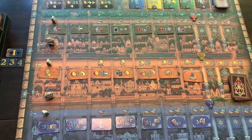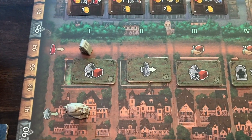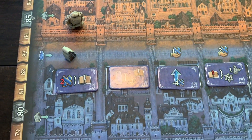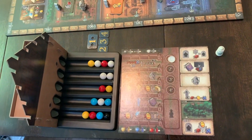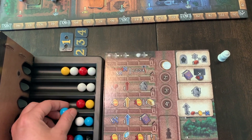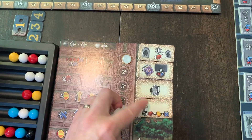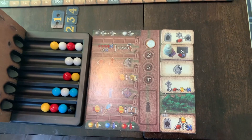Then there's the big board where you move your Golem and your students on three different tracks that correspond to the three areas on your individual board: the red track for the Golem, the yellow track for the artifacts, and the blue track for the books. And finally there is the synagogue board where there's the marble track, which determines your options each round. You get to do two marble actions each round, and then also one rabbi action, where you place your rabbi and take the corresponding action.